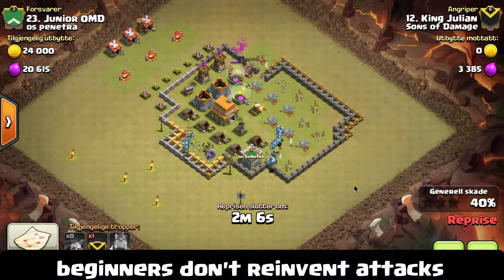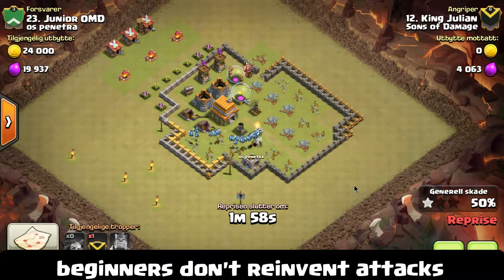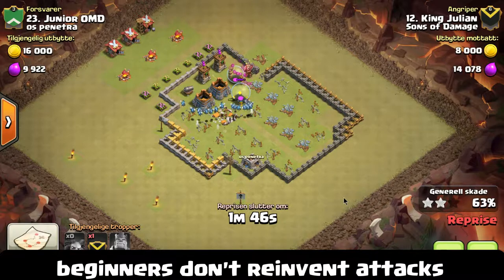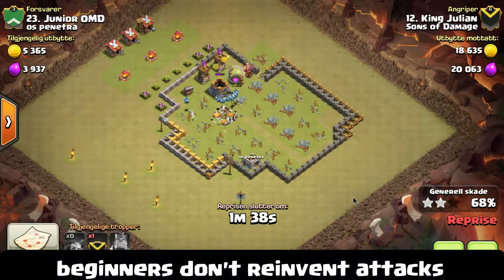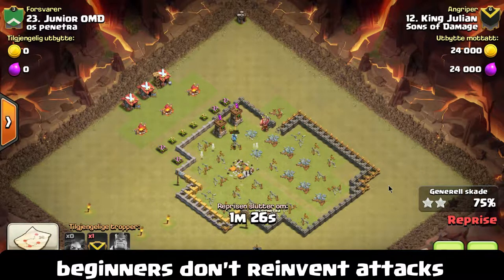I've been in clans where you have a lot of talented players in the war — everyone's trying to organize things — and a player jumps on, doesn't ask for clan castle troops, doesn't ask for advice, and it's a glorious fail. Meanwhile, seven players watching are all scratching their heads wondering why they didn't ask for help, watch the replay, or pull the clan castle troops out. A lot of times it's not that the player doesn't want to do well, it's that they didn't go through the proper planning steps — which includes talking to clanmates and watching replays of previous attacks on that base.